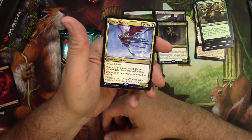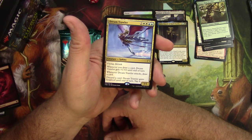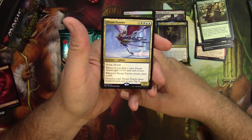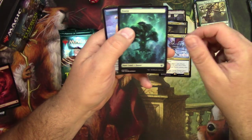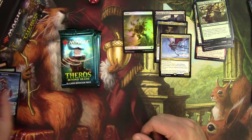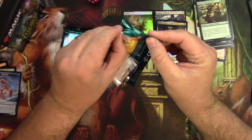Great card though for 6 — it's a 3/5 Flying Lifelink Sphinx. Whenever you draw a card, Dream Trawler gets +1/+0. When it attacks, you draw a card, then discard a card and give it Hexproof until end of turn. Very, very solid card right there. And a Kraken token. How many times at the pre-release did you guys hear 'Release the Kraken'?